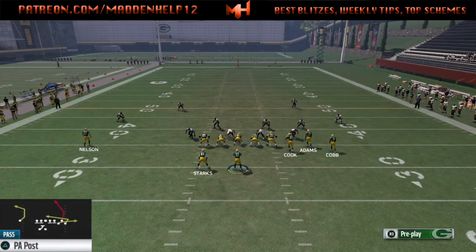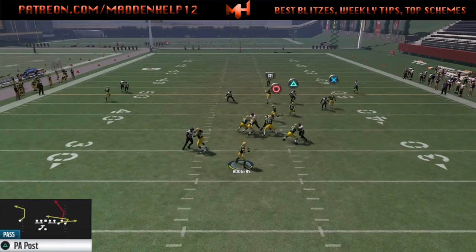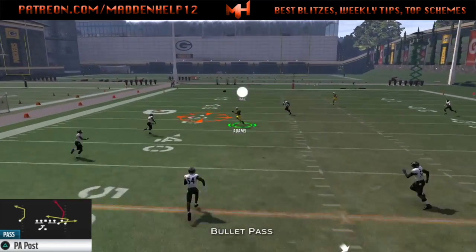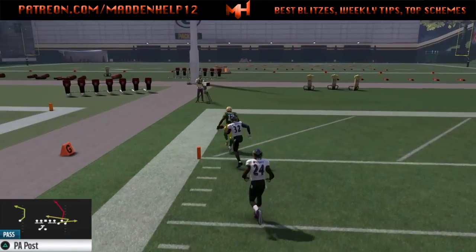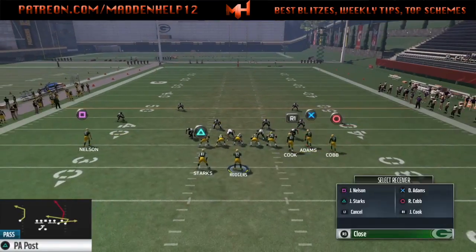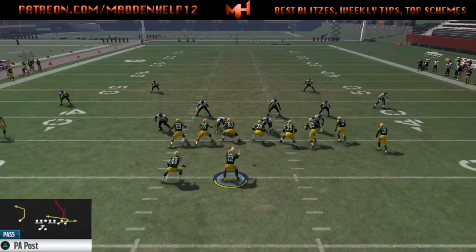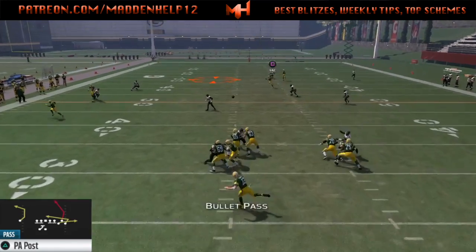It's the same type of setup for the PA post. Streak the tight end and then put the left side receiver on a comeback. We're making it look like the base setup, but if they are in cover three, we do have a one play touchdown possibility against this type of defense. The only difference between this play and the base setup is that the C route is no longer available and it's changed to a comeback route. These are the best two ways of beating cover three, especially if they like running a bunch.